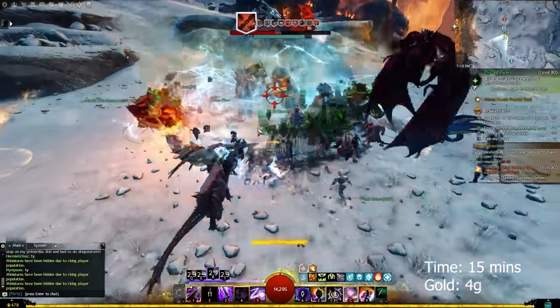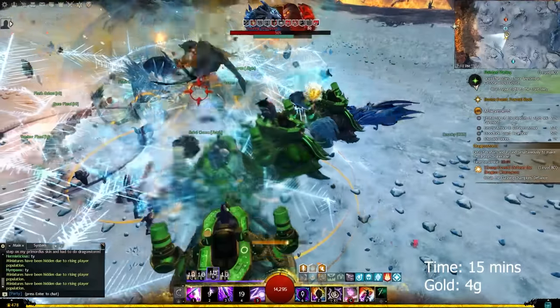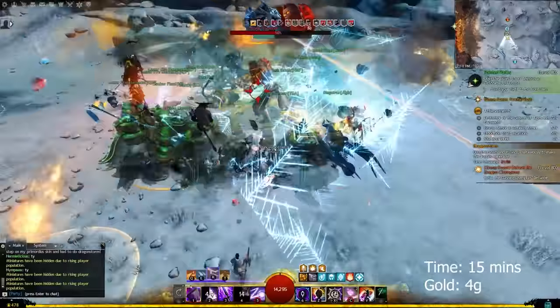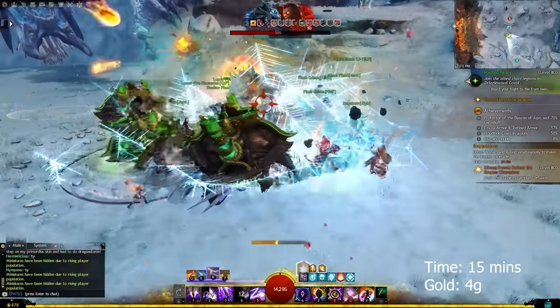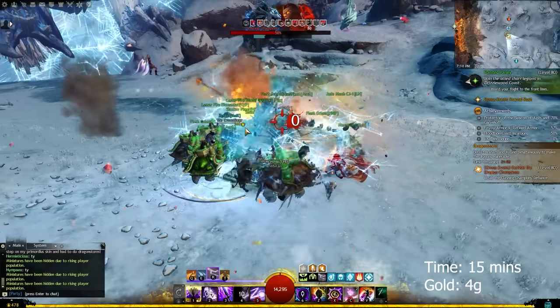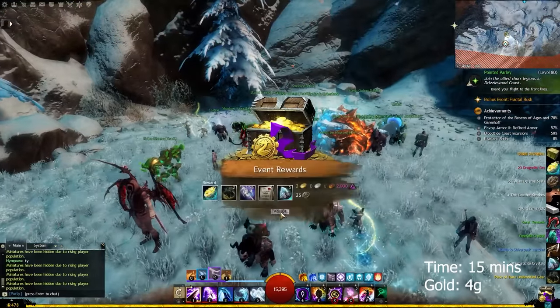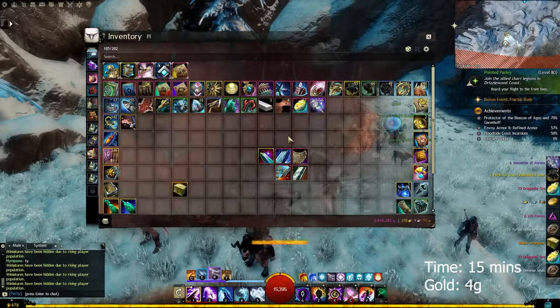Dragon Storm is an event that happens every two hours and can be accessed from Eye of the North. Completing this event will give you two gold flat and six Memories of Aurene, which can be sold in the marketplace for around 1.5 to two gold. You will also get some loot that you can sell and make some profit out of.